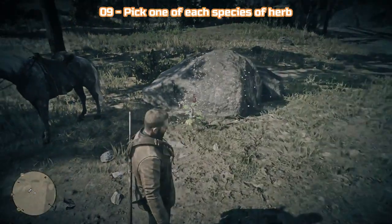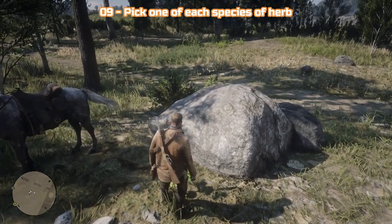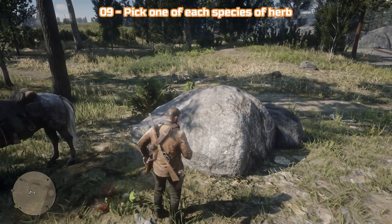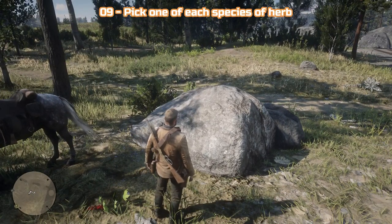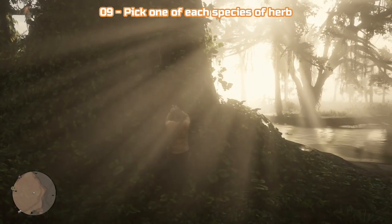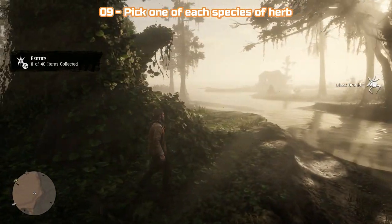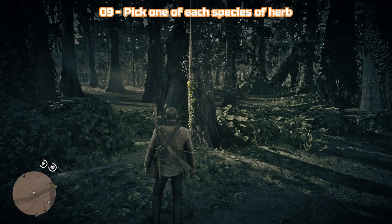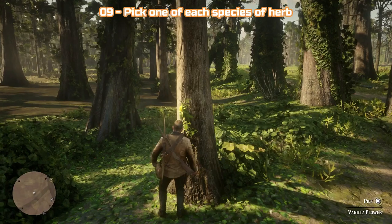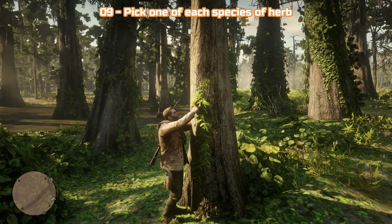The 9th and most time-consuming challenge is to pick one of each species of herb. There are 43 in total and the game only tracks the number, not which ones you've picked. So check your progress after picking each one by pressing right on the d-pad and going to challenges. Also, make a list and tick them off — you don't want to miss one and not know which it was. Like challenge 6, I'm going to refer you to the All 43 Herb Locations video, link in the description below. You will need to reach the epilogue to collect the final 6, as they are in New Austin.